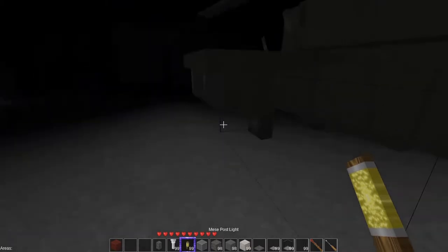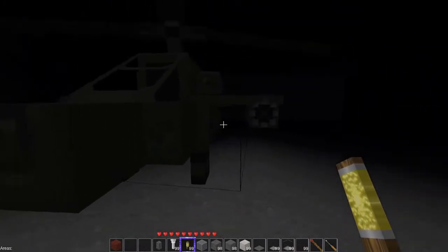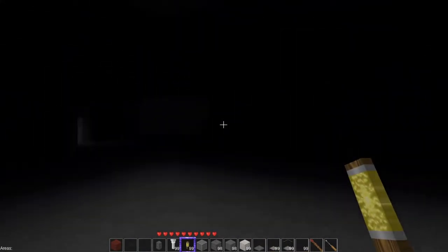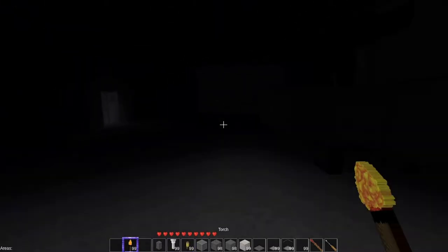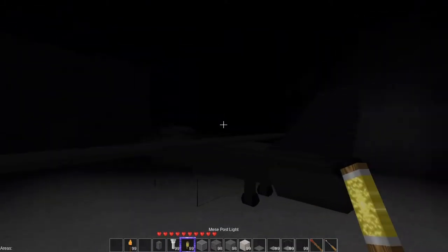I found a new mod — this is the Wheeled Light mod, and a link will be in the description. I've always wanted a flashlight. I saw it in Technic or Misekons a long time ago, but it never worked. So this adds a little bit of lag, but it is very cool — any light source that you can hold. Even the torch will give you a light source. Medieval. Cool.